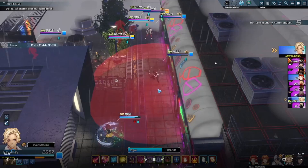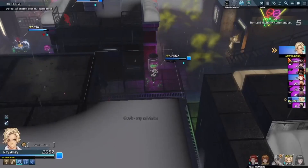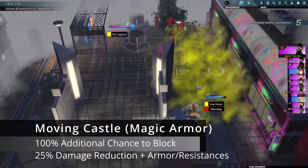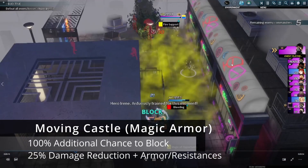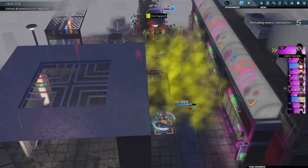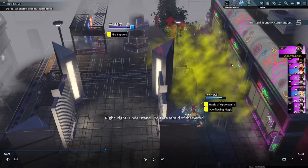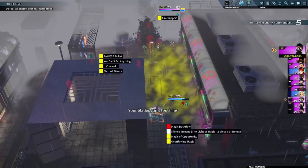Now that we've gone over Irene's ridiculous offense, let's go over some of her defenses. She gets access to a mastery set called Moving Castle, which gives a 100% chance to block along with a 25% damage reduction. This not only gives her incredible block rate and damage reduction, but also gives nearby allies within her immediate four cover tiles the same damage reduction, along with some resistances.